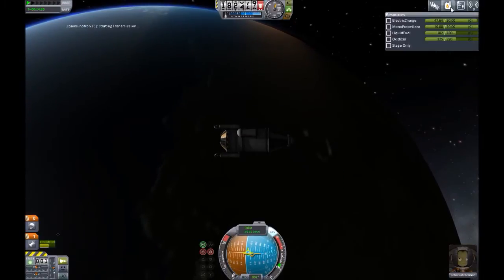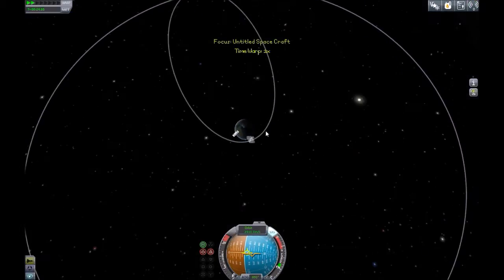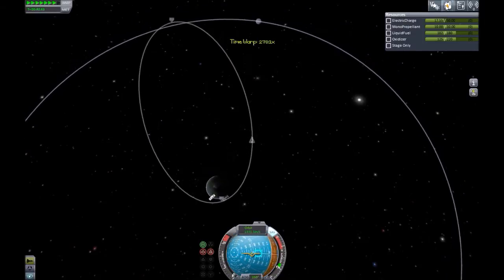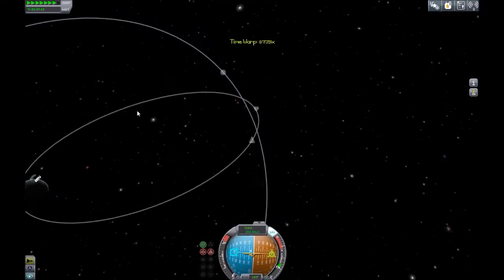You may be asking why I didn't send up a bigger rocket or a more complex lander to the moon so I could for sure be able to come back. Well, my VAB — my vehicle assembly building — is not upgraded yet, so I can't build more than 30 parts onto one rocket. That's why I have to use solid rocket boosters so often.